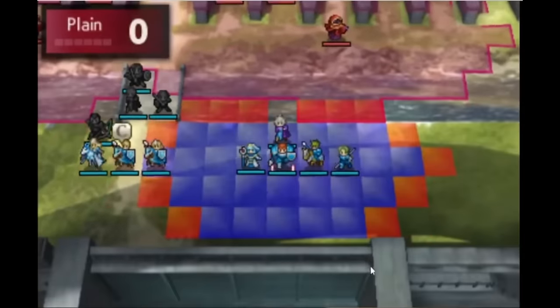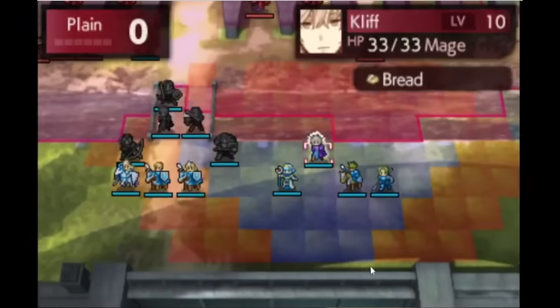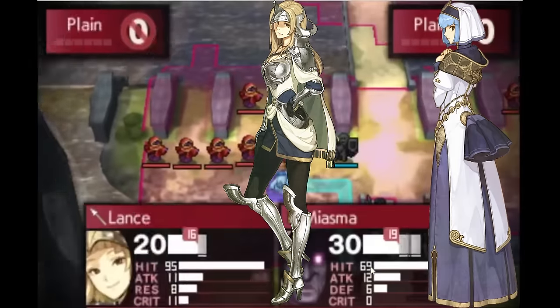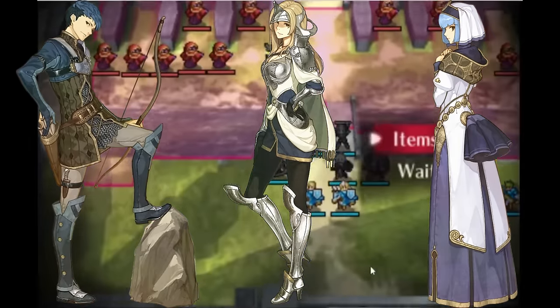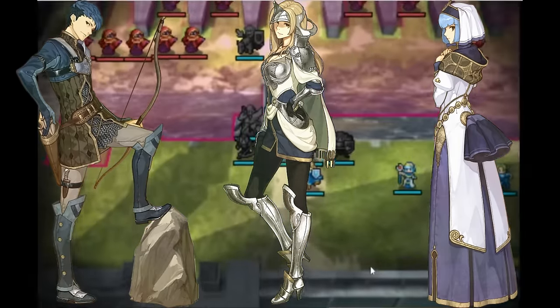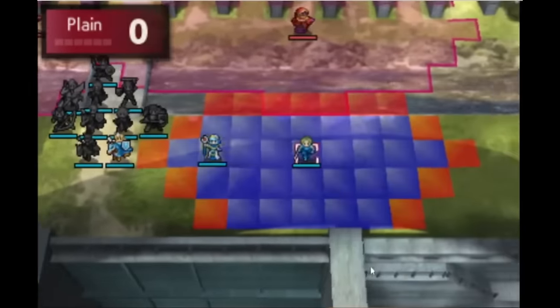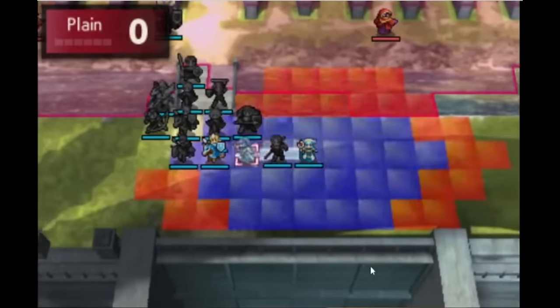In this game, a lot of units join your army in between battles by talking to them in towns or in a dungeon. This applies to a lot of units like Matilda, Silk, and Python. Some of them have a minor condition you have to meet — Python, for example, won't join your army unless you already recruited Clive — but the recruitment that I want to talk about isn't any of these, it's Delthea.